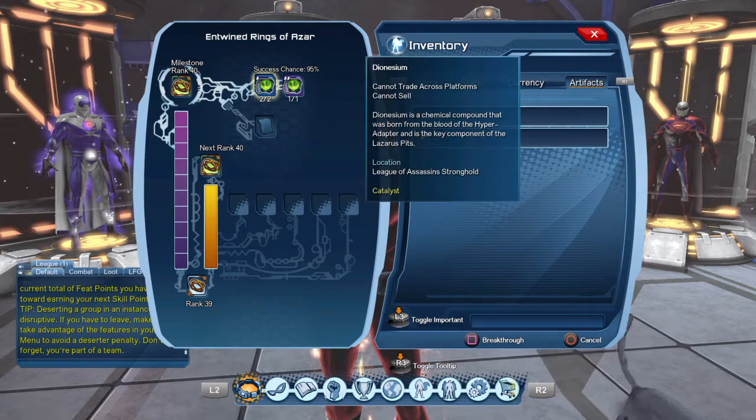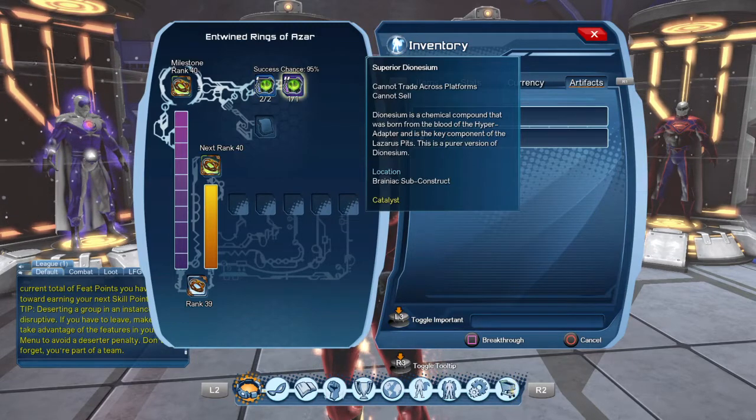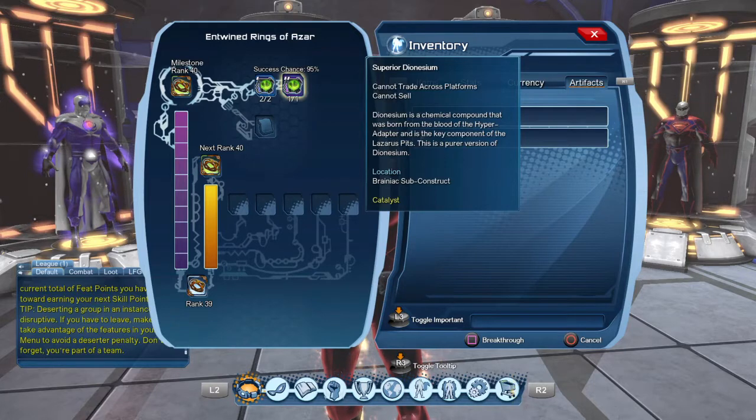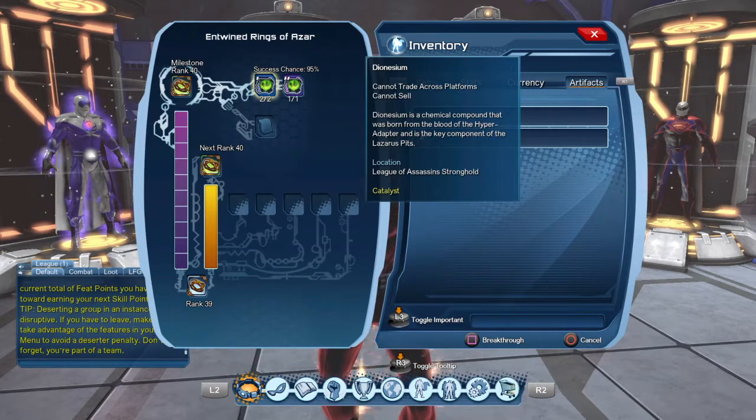I'm going to use my Dionysium and my superior Dionysium. As you can see, the location to get the superior Dionysium is the Brainiac Subconstruct, and the Dionysium you can get from the League of Assassins stronghold.